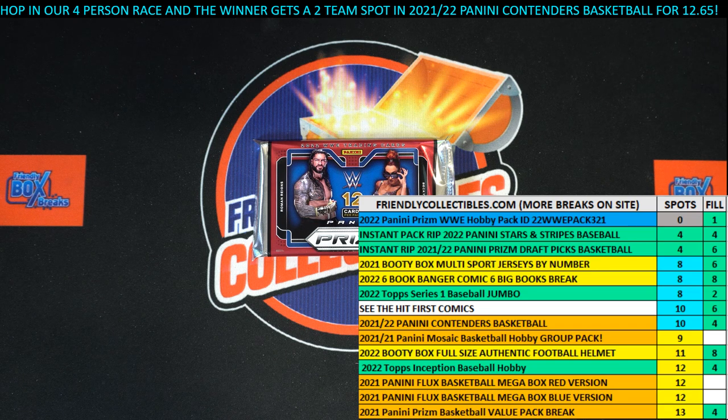It is go time. We've got a six-spot race, 30 seconds on the clock. This is for a pack break of 2022 Panini Prism WWE. This is Hobby Pack 324. We're going to switch over and shuffle the racers seven times and send them on their way.